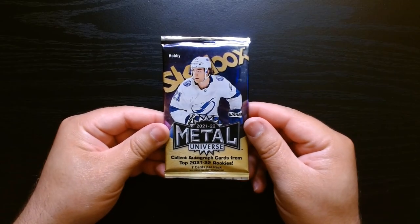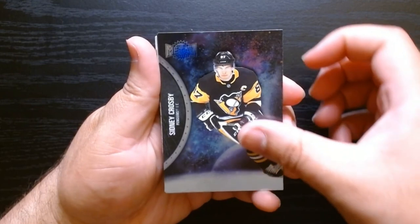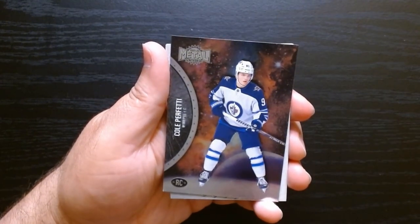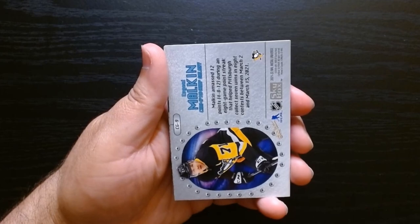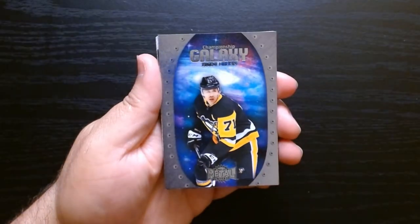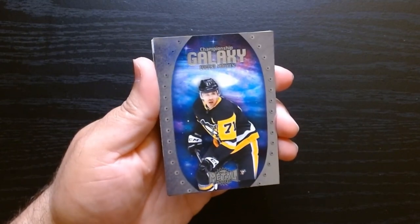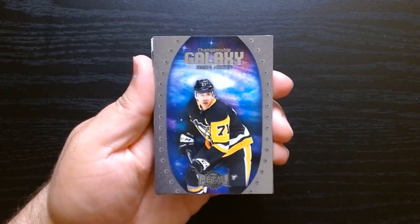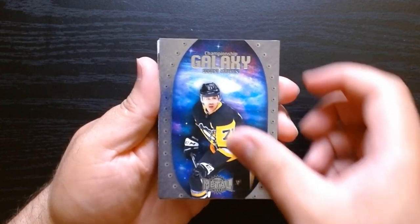This is our third and final pack for today. Sid the Kid, base card. Duggy Hamilton. Here's our rookie — Cole Perfetti for Winnipeg. And here we have a different insert: Championship Galaxy of Evgeni Malkin. So this one didn't have a die cut. We had two die cuts in the first one, and then we get this Championship Galaxy.